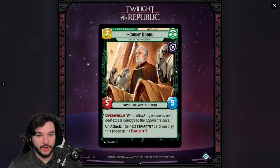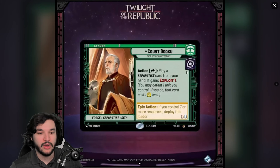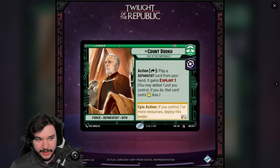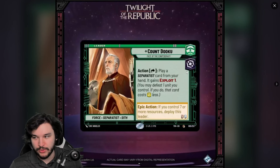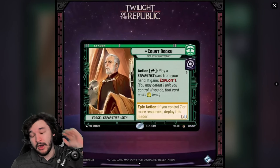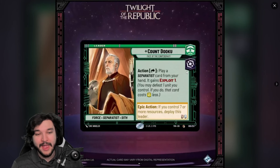The flip side — a 5/9 with Overwhelm — I'm not that excited about. The on-attack trigger isn't that impressive to me. All I really care about is the front side. It's very similar to new Han in that you care about the resource cost reduction on the front side, but you don't really care about the flip side. I've seen a lot of comparisons to Han and I don't think it's nearly as strong.